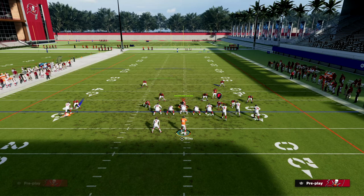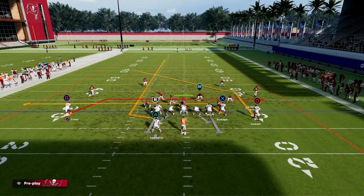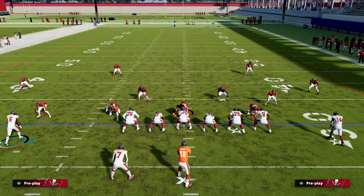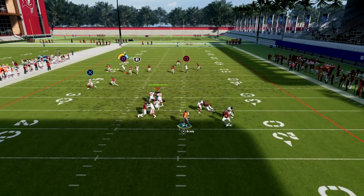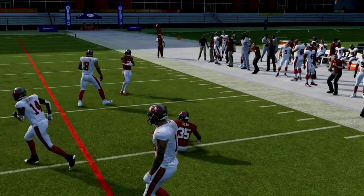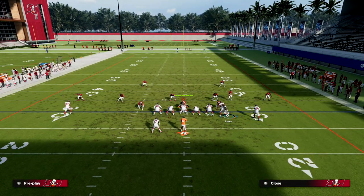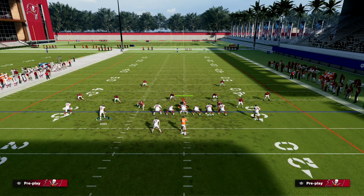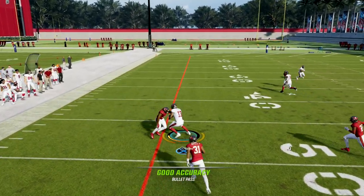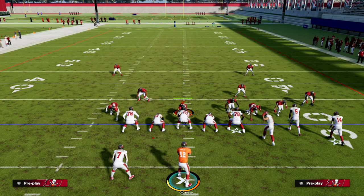One option is to block the running back for more protection, motion the slot across, and put him on a streak to clear out zones for the C route, then drag the tight end over. The C route is able to cook man coverage a little easier. Another option: if they're putting the outside third over to take away the C route, the streak pulls that third and then you can cut off the C route to beat Cover 3.